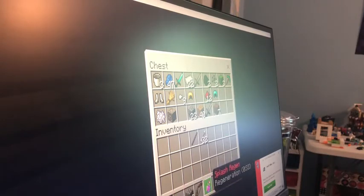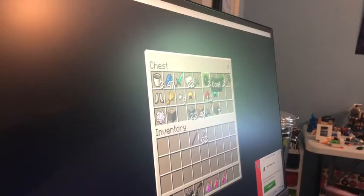I have splash potions: regeneration, instant health, and strength for six minutes. I'll bring those. I'm going to bring an iron pickaxe - actually I think I sold that. And I'm not going to bring my helmet - I'm nervous about losing it.